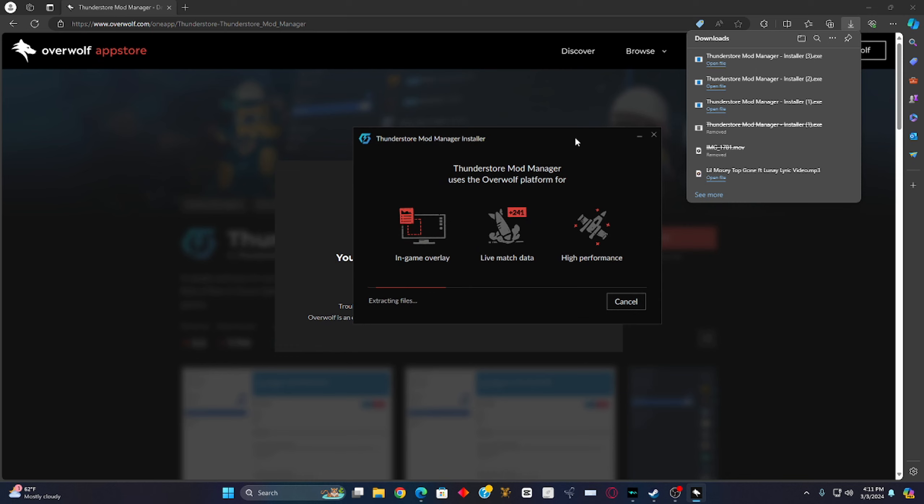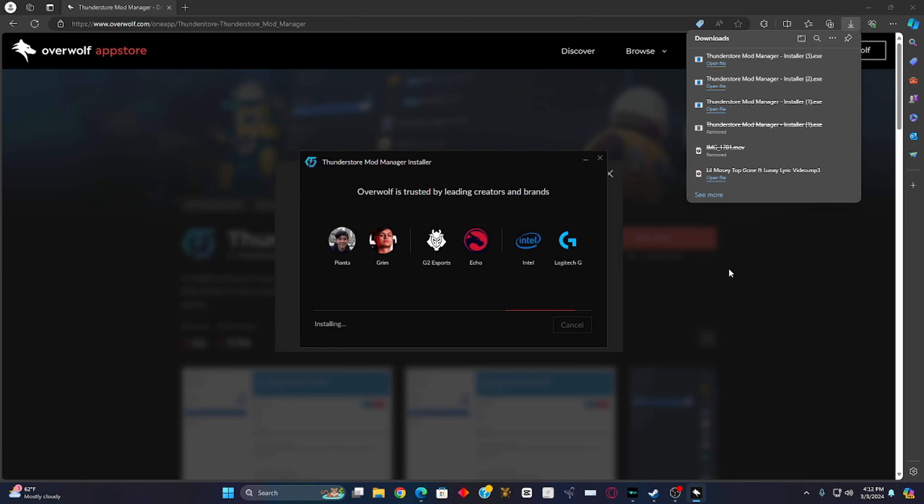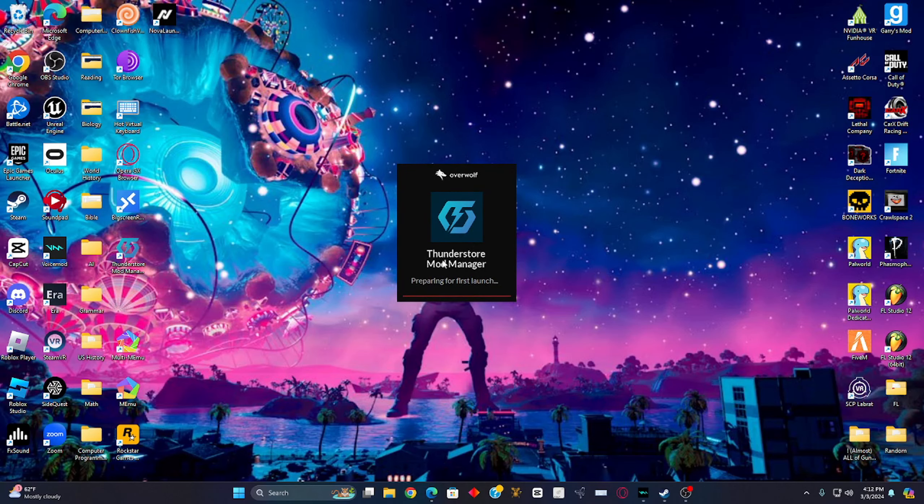Wait for this to finish downloading. Now it's going to say 'Thunderstore Mod Manager and Overwolf successfully installed.' Go ahead and click 'Launch.' This is going to pop up — wait for it to load.